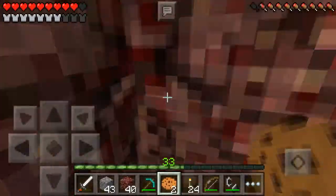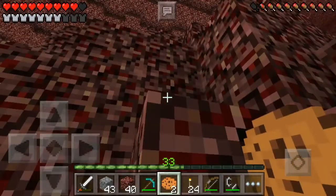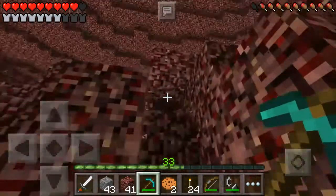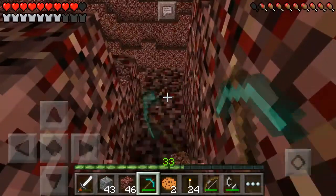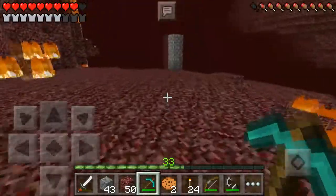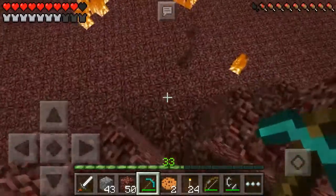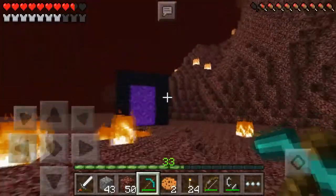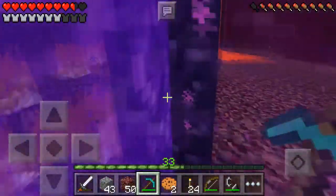We are heading back to the overworld because the nether obviously does not want us to be here right now. We'll head back and see if we can explore anything. Oh no, I hear a ghast — please no. Okay, let's head through the portal. Maybe next time we'll head the other direction, because this was not good.